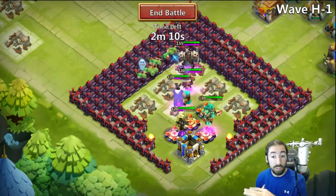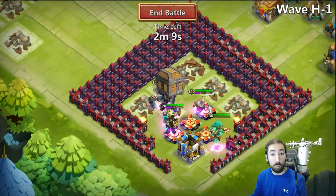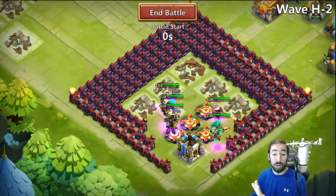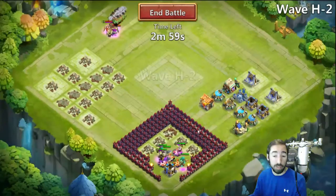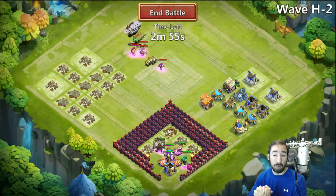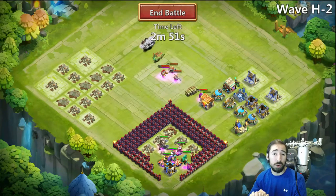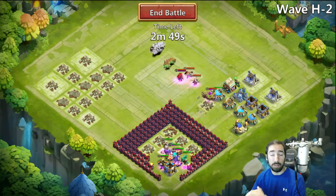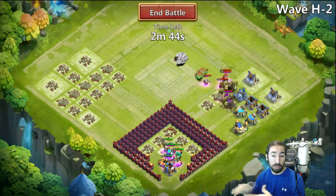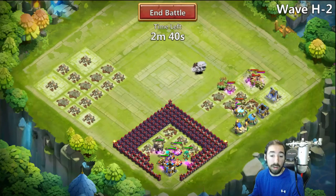We're losing all of our buildings — we have no buildings. We got one building at the bottom. I think I need a more spread-out base to keep my towers separated from the copters, because the copters take out my towers really quick. My towers are only level 5 upgraded to the arrow towers, which isn't that high of a level. I need to get that up higher.